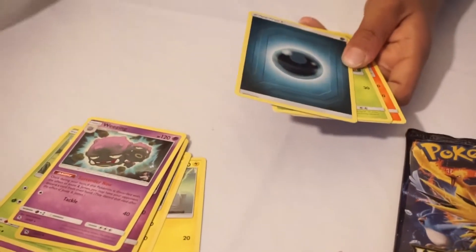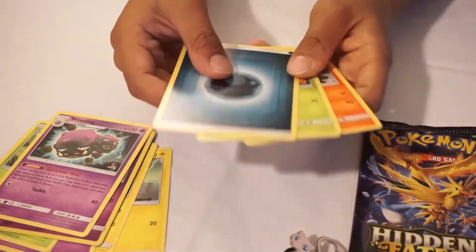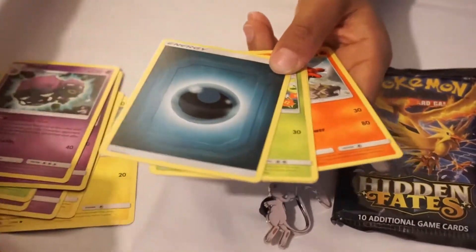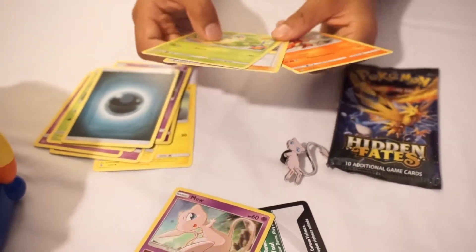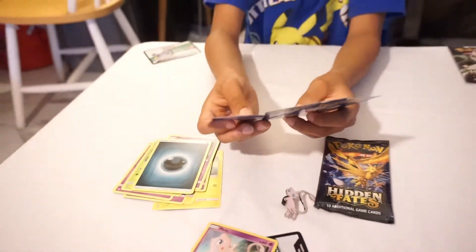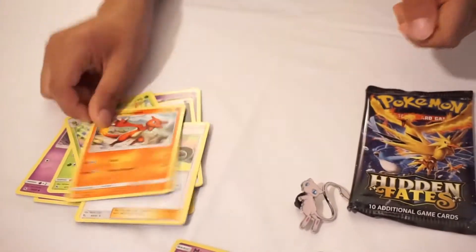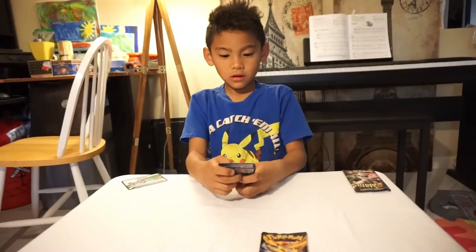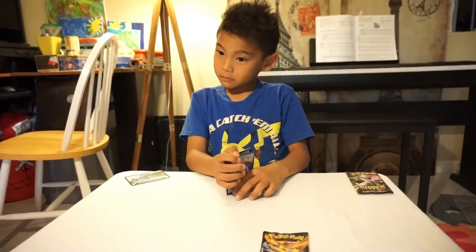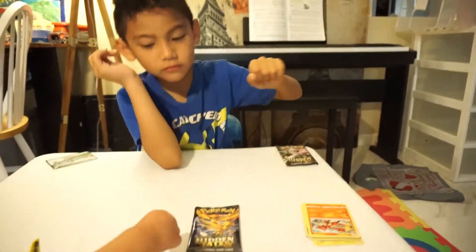Here we go — and here are the cards. Put this right over there — Dark Energy. What else did you get? Metapod, Sabrina's Suggestion, and Charmeleon. I really need this Charmeleon. That's cool! So first booster pack — pretty good, pretty good, with some Giovanni Pokemon.